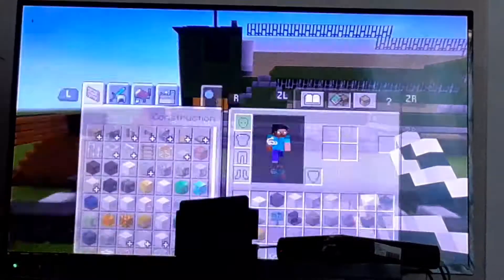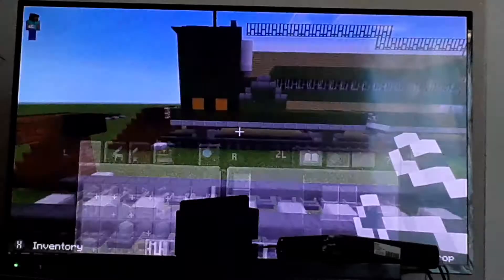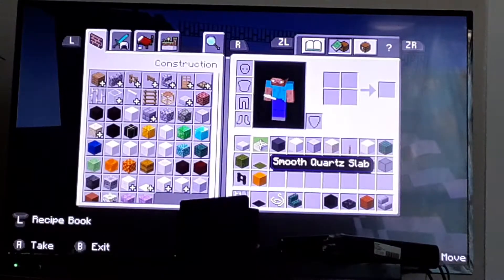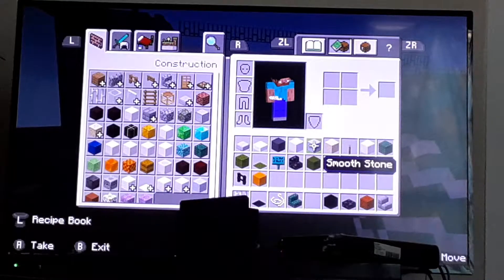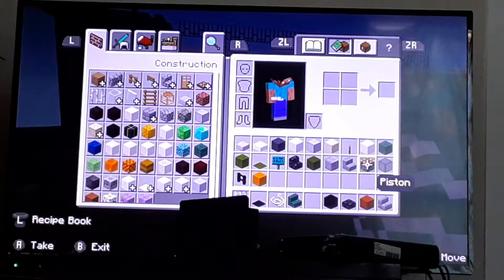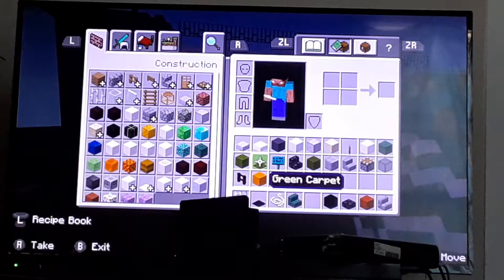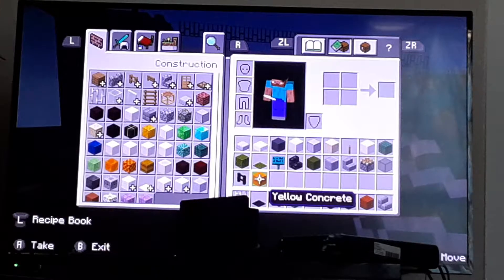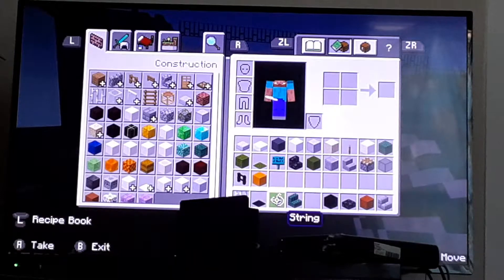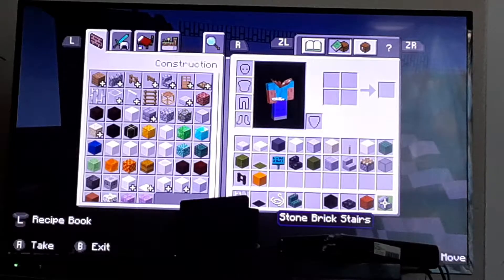So what you need for this is the following ingredients: gray concrete, white concrete, quartz block, black stained glass, piston, green concrete, this sign, green carpet, green wool, metal brick frame, yellow concrete, iron bars, black concrete, string, dark prismarine stairs, blackstone slab, and stone brick stairs.